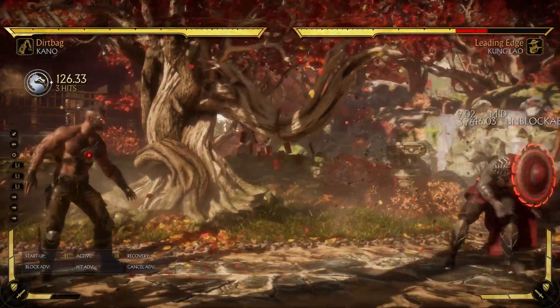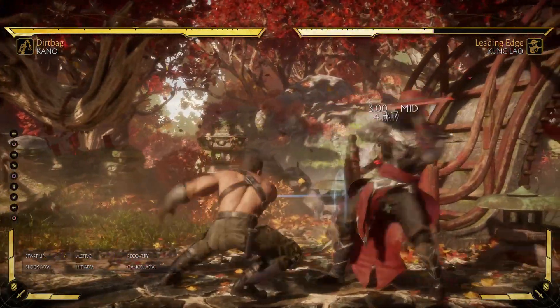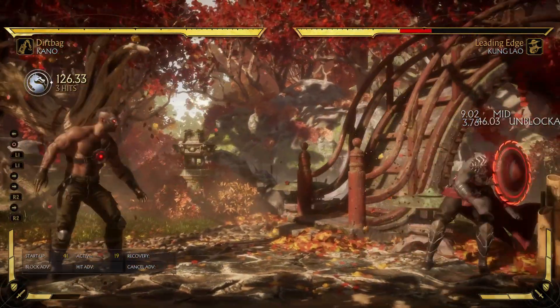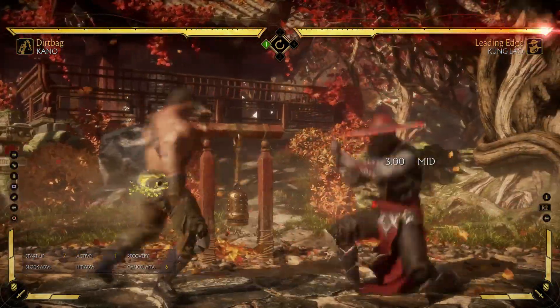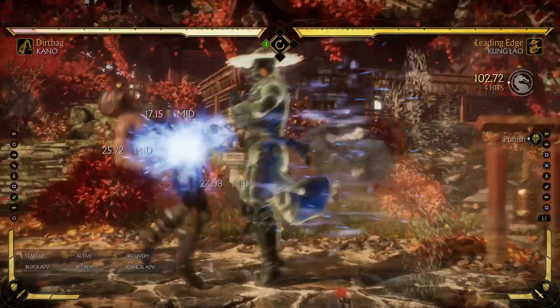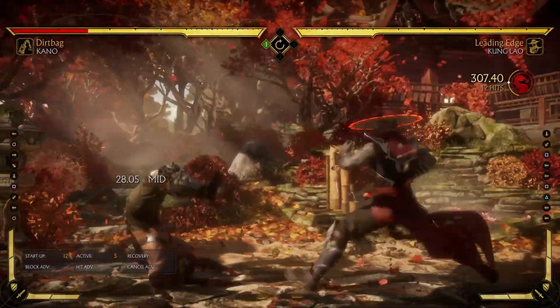What Kano has in his Dirtbag variation is that you can do down one into acid, or down one down one, or maybe down one Kano ball or something like that. But the main thing I want to talk about is down one into acid. If you just block down one acid and don't do anything, Kano is going to be safe, and if you try to counter poke after the down one, you get hit by the acid.